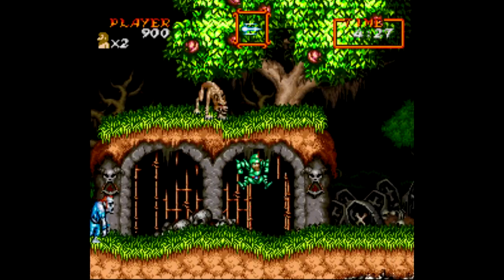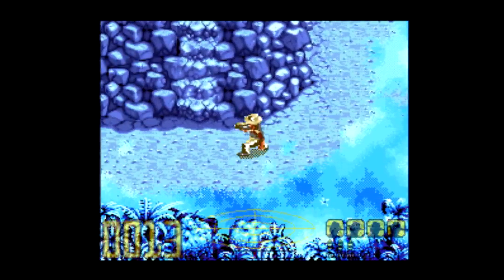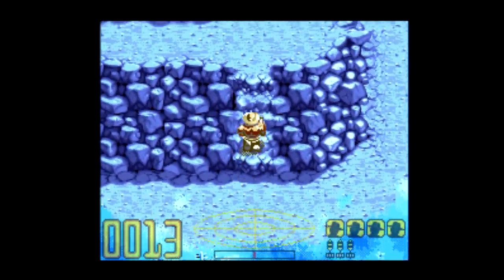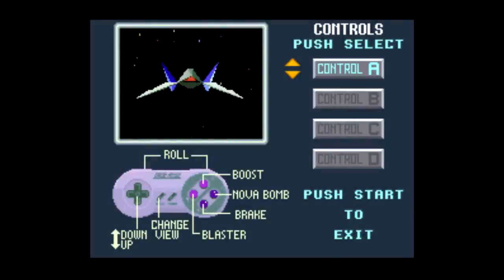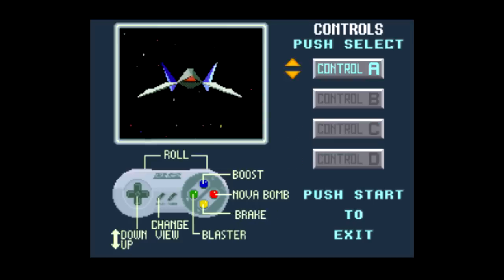There's also simple quality of life improvement patches, like in the last video I mentioned a patch that actually allows you to save your game in Jurassic Park. Some people even make patches for something as simple as changing the colors of the buttons on a Super Nintendo controller in a Star Fox menu screen. Alright, that's cool I guess.